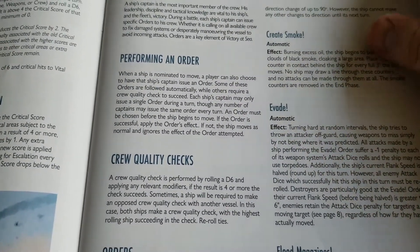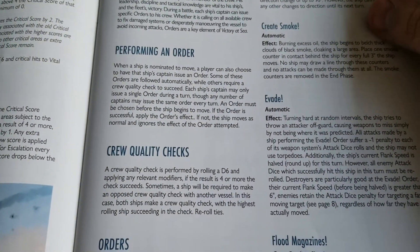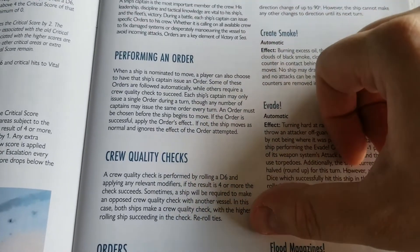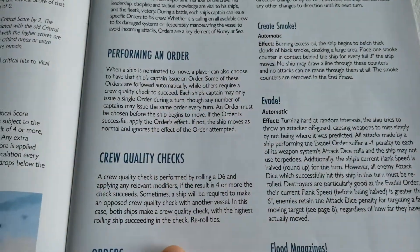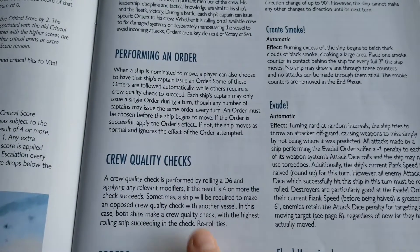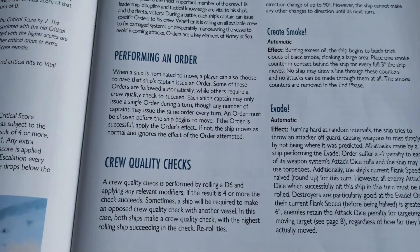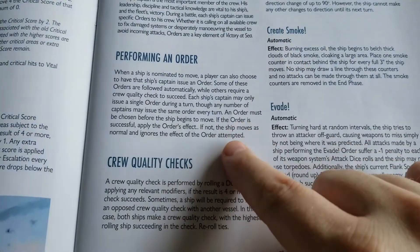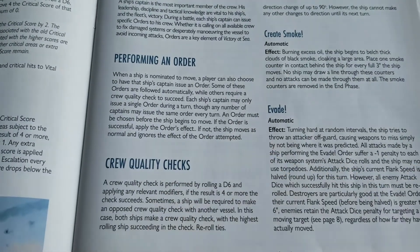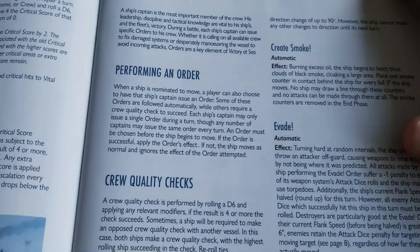The check is called a crew quality check, which is just rolling a d6 and getting a four or higher. Occasionally there's an opposed crew quality check where you roll off against the opposing ship that might be affected, and whoever rolls highest wins. You only get one order per ship per turn unless otherwise stated via some special rule.